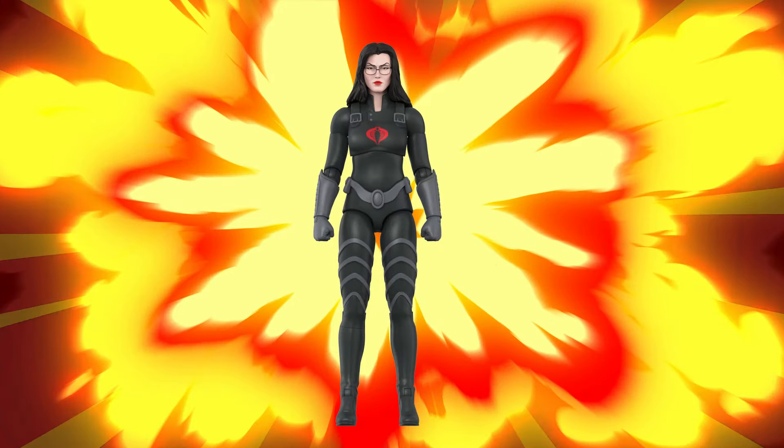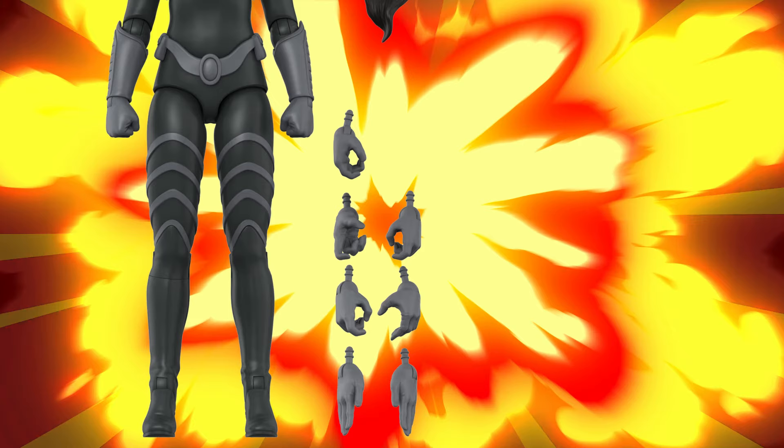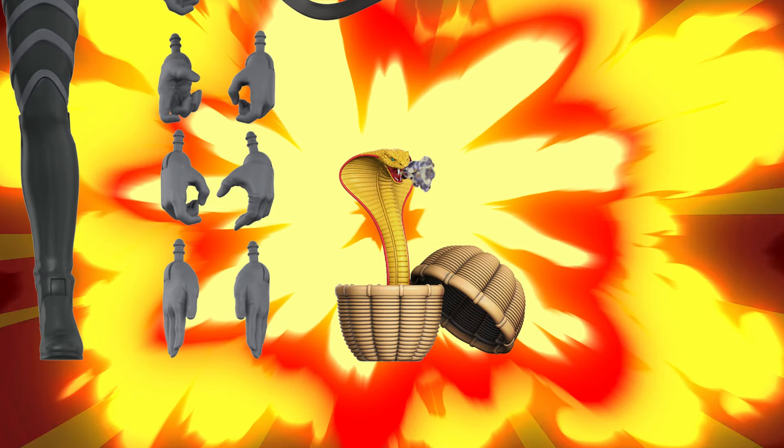Next up is the Baroness. She has one of the greatest assortments of accessories in this wave. She's got three heads: the possibly up to no good head, the plan's been set into action windblown hair head, and the Rattler pilot helmet head. She comes with nine hands — two fists, two fighting hands, one rifle grip, two camera hands, and two pistol grips. She has her heavy rifle and her laser rifle. There's a cobra in a basket — this is no ordinary venomous snake; this one emits sleeping gas. Couple that with a grenade and your escape into the swamp is almost guaranteed.